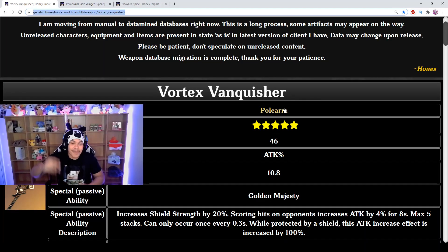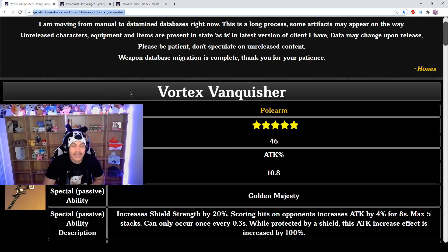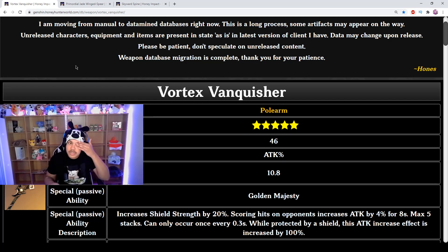Okay guys, we have the Vortex Vanquisher, the Primordial Jade Winged-Spear, and the Skyward Spine. We're going to go over all these weapons in detail. It depends on how you build Zhongli which polearm you should actually play on him — but which is the most viable, which is the best one if you have all three.